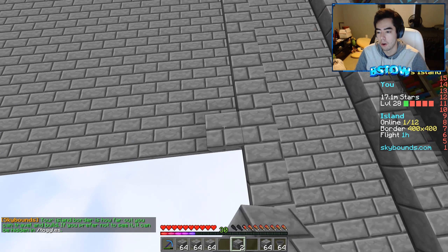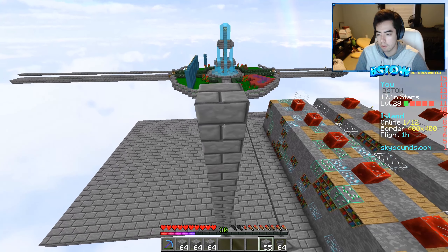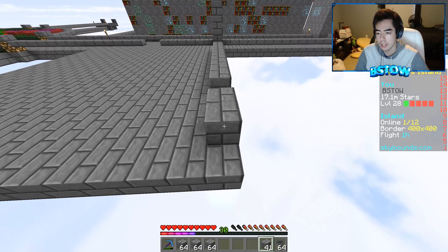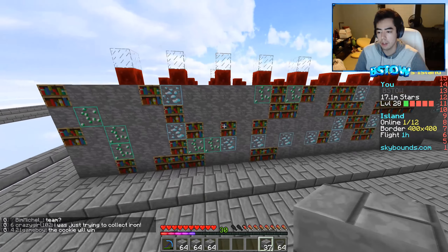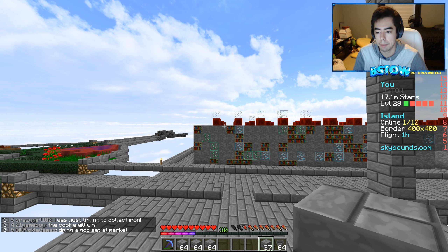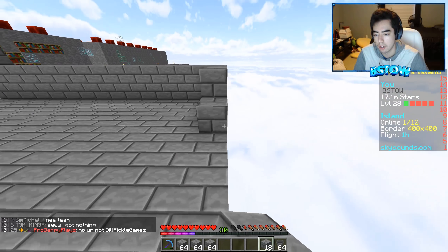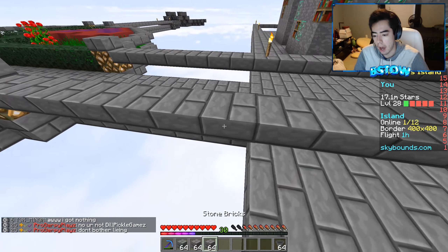I'm pretty uncreative so I kind of need to rely on you guys. Counting the height — two, three, four, five, six, seven, eight, nine, ten, eleven, twelve, thirteen, fourteen, fifteen — I think it needs to be fifteen high. I also decided to put all these books down because I'll need them when I start my god set. I need a lot of books to take enchantments off certain gear for my god set.